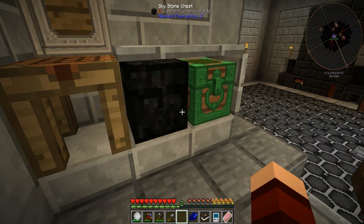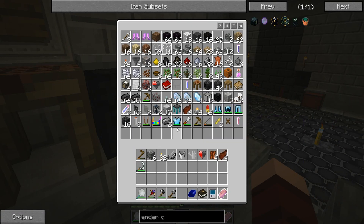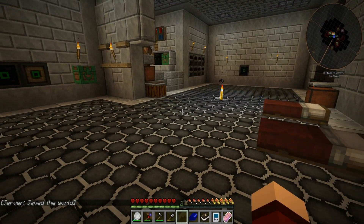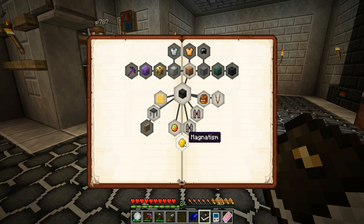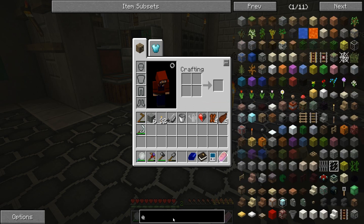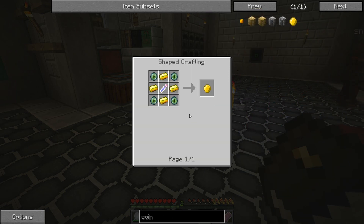I don't even know if we can go to the nether in this mod pack, but there are blizzes here, so it wouldn't blow me away if there were blazes here as well. Here are the tough parts - that's all done. Let's see what else I can make. Let's cast them up. Coin of fortune - how do I make a coin of fortune?